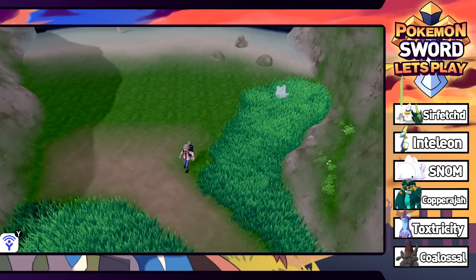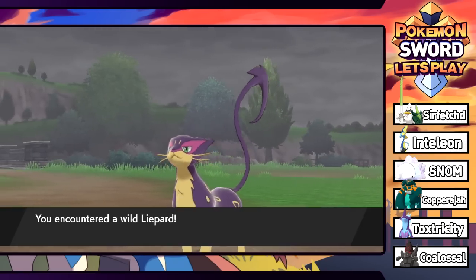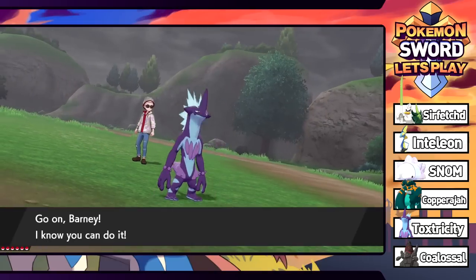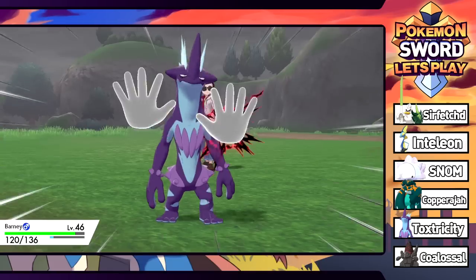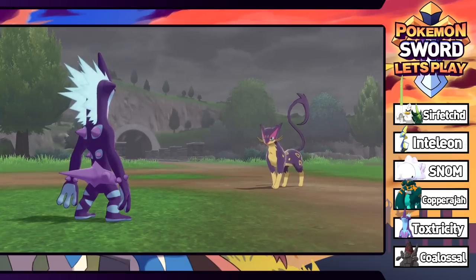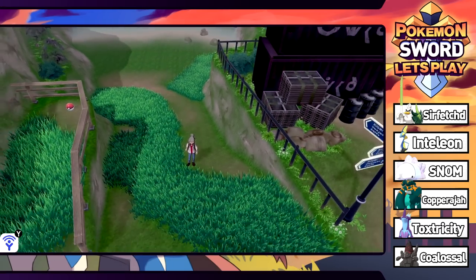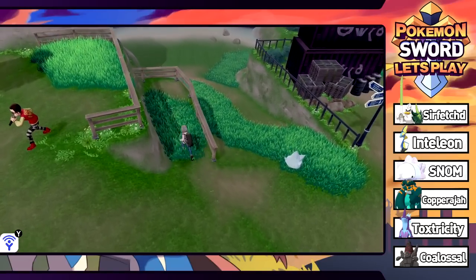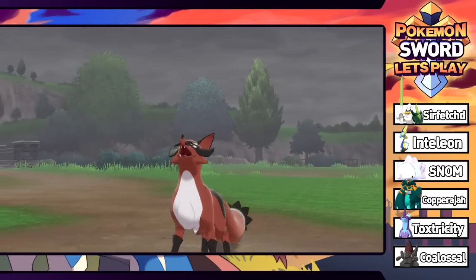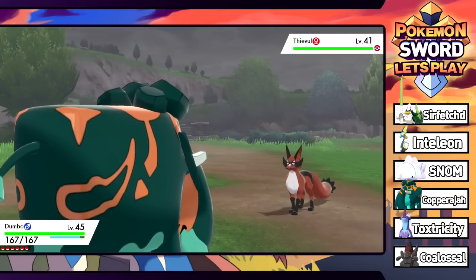Back on land we spot a Bergmite in the grass — cool! We also see a Lairon. We switch Dumbo into the lead. We find a Scope Lens in the grass, which increases critical hit chances — a decent hold item. Nothing too crazy in the grass besides Lairons and a Thievul, which we run from since Dumbo is slow. We continue forward.